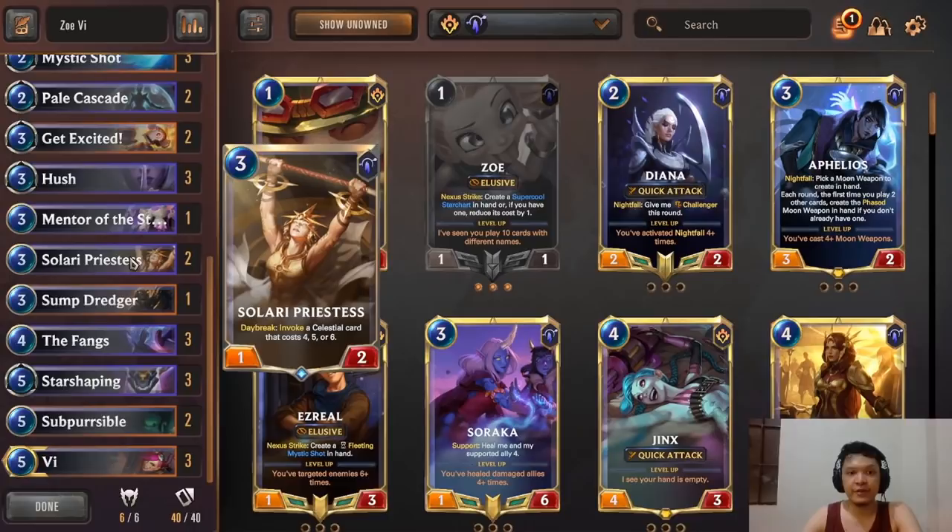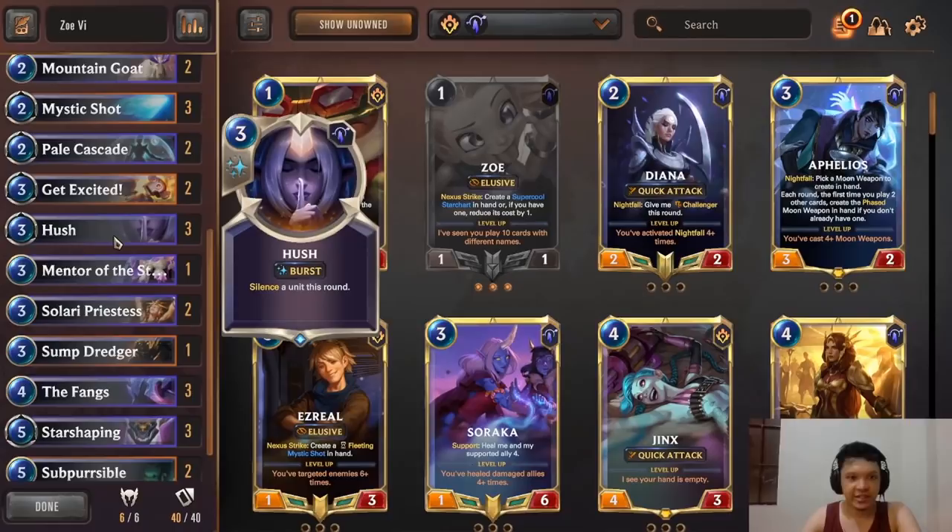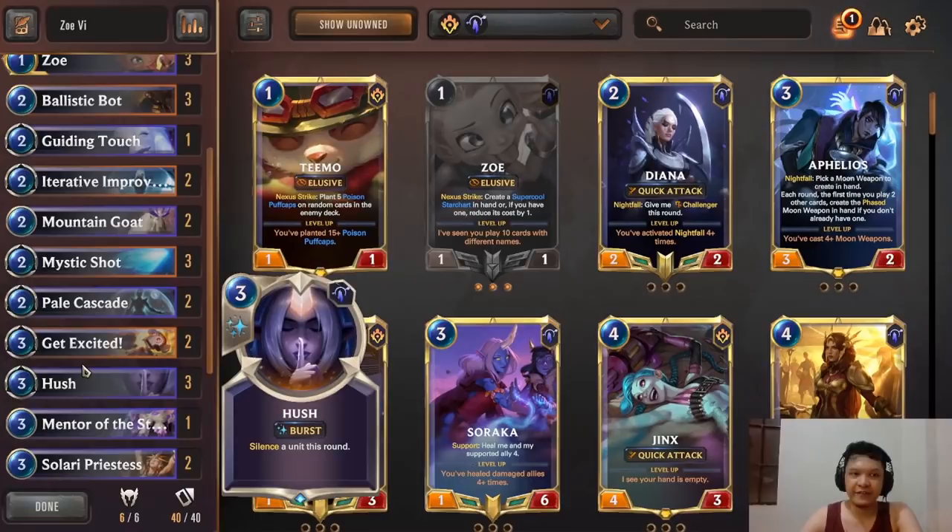Against control decks, be very careful what you invoke with Solari Priestess — she's one of our sources of hard removal. Getting Fallen Comets is great against Deep, Nautilus, or Thresh Nasus. Speaking of Thresh Nasus, this deck is very good into them because we run Hush, which is the nemesis of Nasus. Even if you don't have Hush in hand, always try to bank 6 mana so he has to think about it. Sometimes just bluffing will waste his turn.